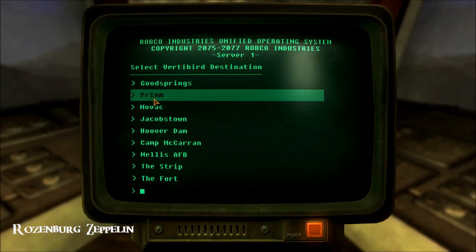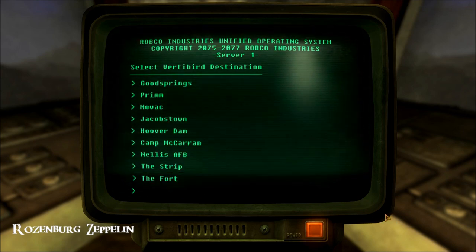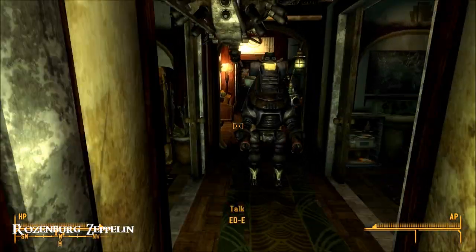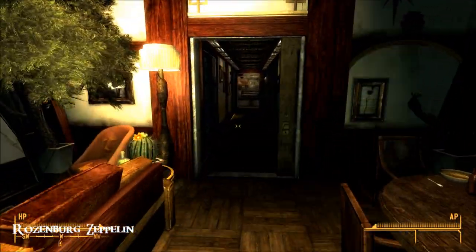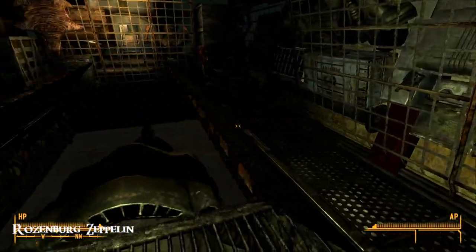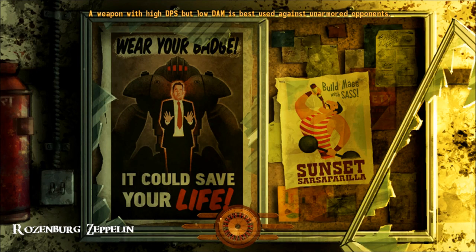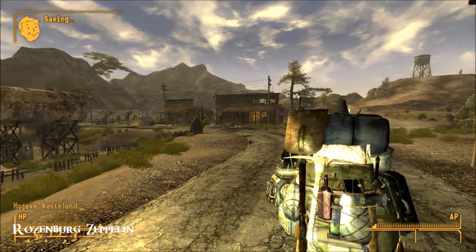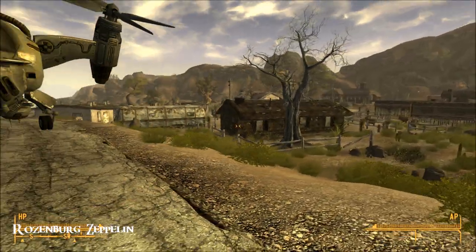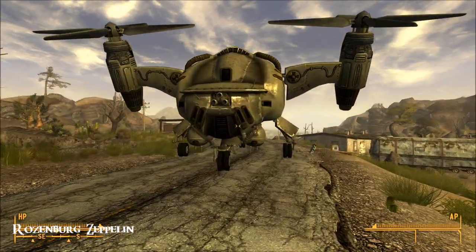So there are all these places you can go to — I haven't been to Jacobstown or Hoover Dam yet, and I think that's about it really. So let's go to Goodsprings. Once you've set the destination, just head on back and open up your bay doors. The sound effects are amazing. And here we are in Goodsprings. So fabulous mod — I love it, and thanks for the recommendation, Antique Geek. I absolutely love this place.